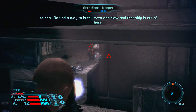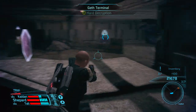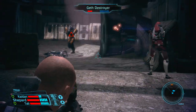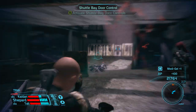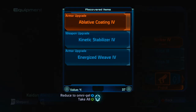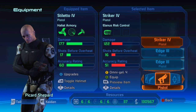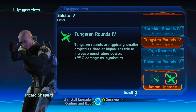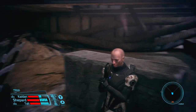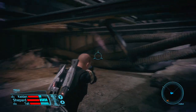That's great and all, but we should probably kill these enemies first. Did I ever switch back to tungsten rounds? Might want to do that. Nope, we got shredder rounds. Okay, tungsten rounds. We got a few things here — we got a crate, we got another terminal. Let's check it out.